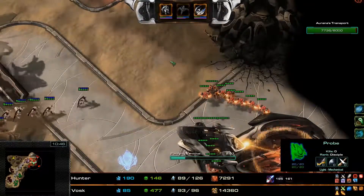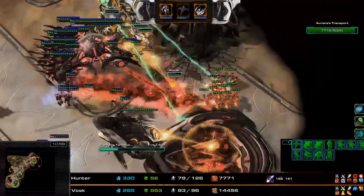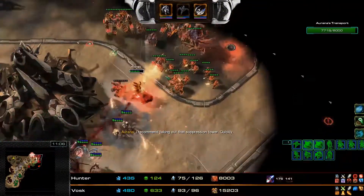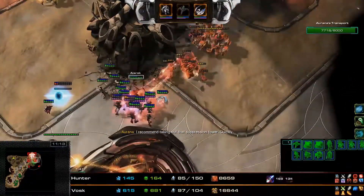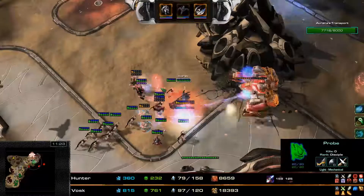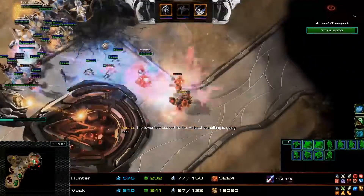We have another attack wave now that has spawned attacking Orana's transport. Alrak is already in position to handle this, but he is getting focused down by some of these units — he has to be very careful not to lose those ascendants. These units have aggroed his ascendants, and another ascendant has gone down — a total of three ascendants so far, keeping Alrak's unit count very very low.